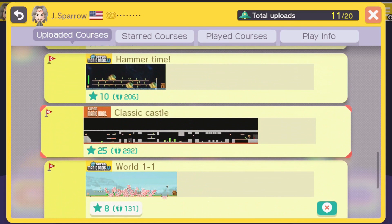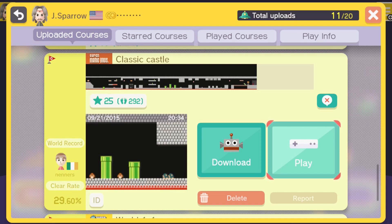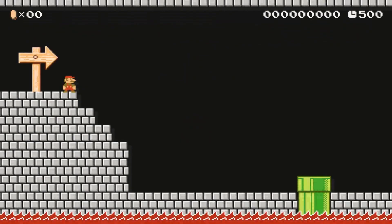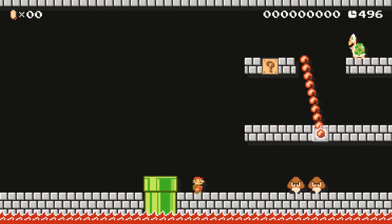All right, go on up to the next one. Classic Castle — just a classic castle. This is my second one I ever uploaded. Is it based on Mario 1? It is. That's why I'll probably... this will be embarrassingly bad because I suck at Mario 1. Well, it has a 29% clear rate, so you should be fine. Of course I say that.